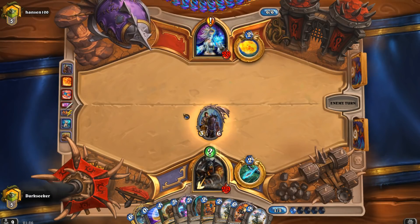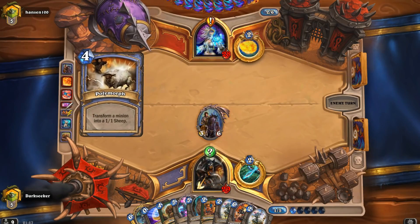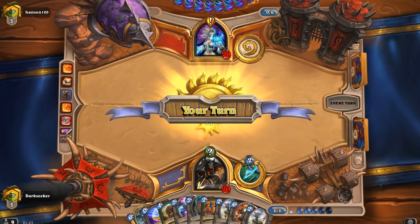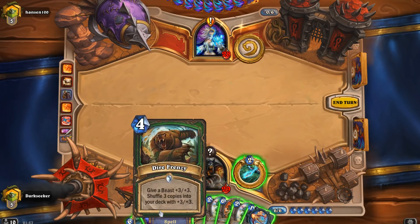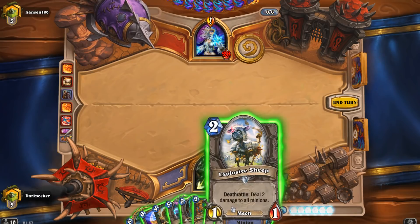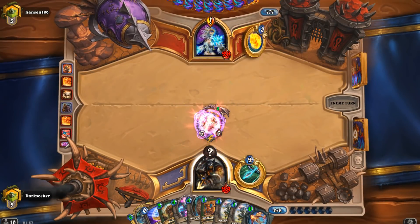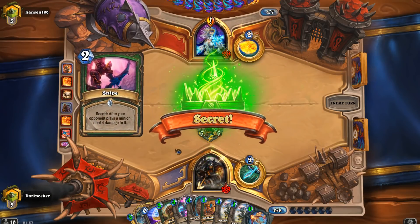Let's see how he deals with Houndmaster Shaw. The rush effect isn't going to do a huge amount for me at this point, but if he has removal, maybe I'd rather he use it here. Polymorph from Manor Cyclone — but he's used the removal, and now that frees me up to play something else that's big. Zilliax could be an option. Maybe we just play the Emperor. Initially I was reluctant because I'm thinking: is this the kind of hand that I really want to discount?